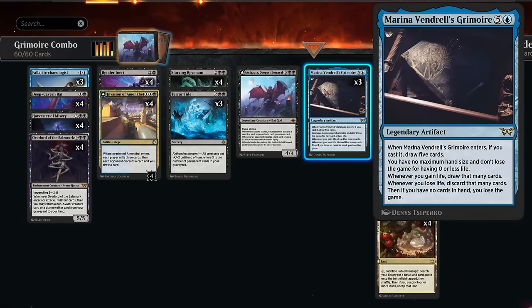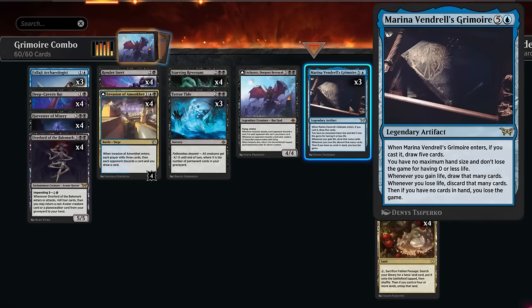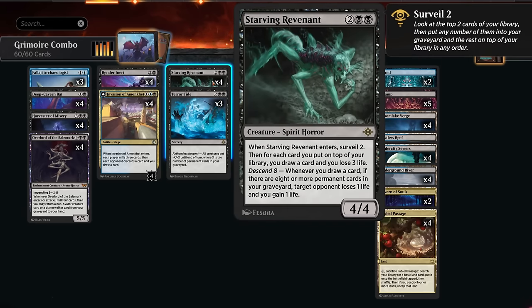With Grimoire in play, we play Revenant and just need to draw a single card - keep one on top, lose three life, draw the card. Now Revenant triggers: opponent loses one life, we gain one life. Since we gained one life, Grimoire triggers drawing us an extra card, which in turn triggers Revenant again. Rinse and repeat - this will automatically take care of the opponent's life total, assuming we have enough cards left in our library.